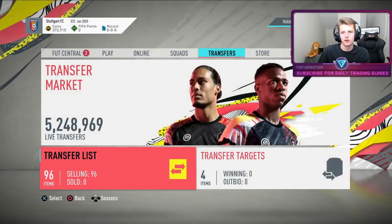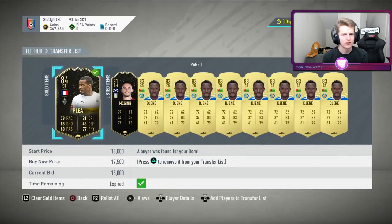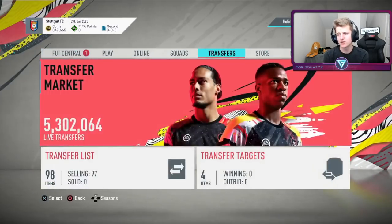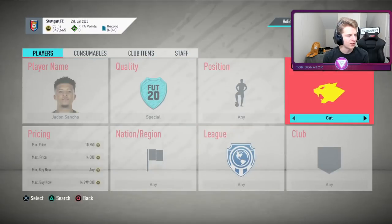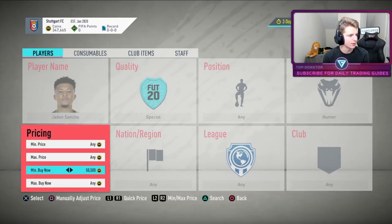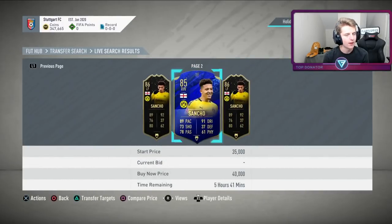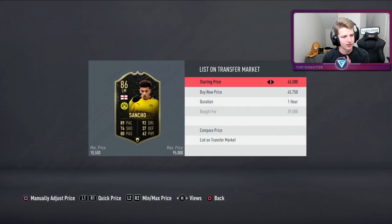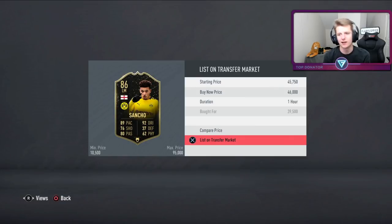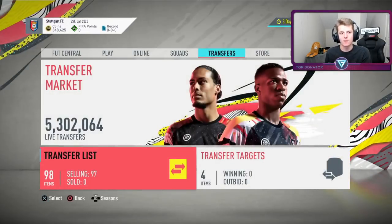Working on previous data gathered earlier — just saw a Plie with an open bid, lost coins on that. But using previous knowledge: saw a Sancho sell earlier for 46k, so I picked him up with Hunter for 39k. Checking the price — he's going for 47k, so 46k won't be too hard. There are a few there at 46k, one at 41k. After tax, probably making about 4k. That's why previous knowledge makes this method so good — if I did this two days in a row, I could instantly buy Sancho without checking.